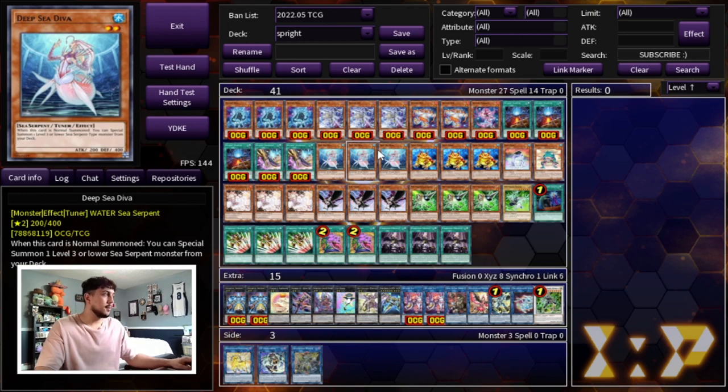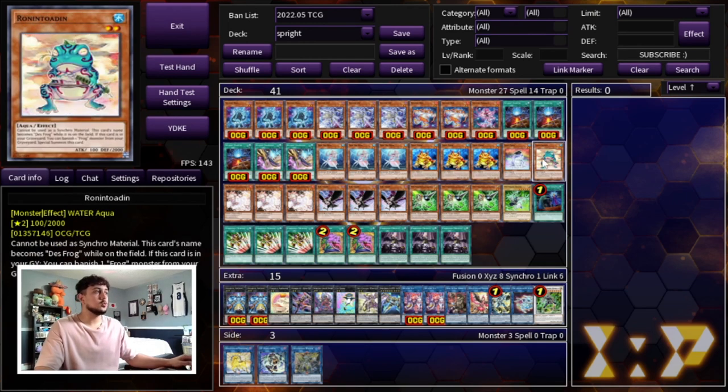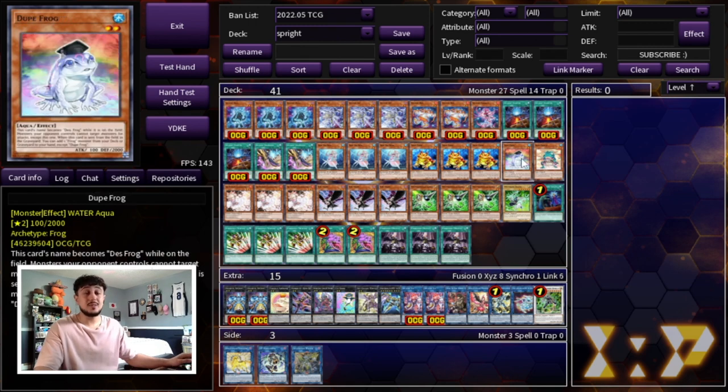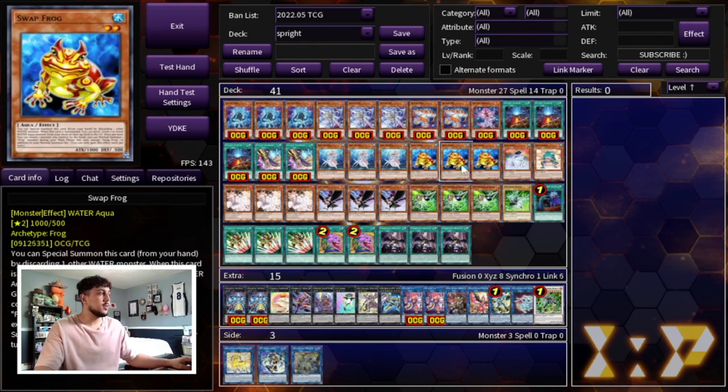We're playing the Frog package, which is just way too strong: three Swap Frog, one Dupe Frog, and one Ronin Toadin. I tried playing two Dupe Frog at one point thinking it could block the opponent, but that never really came up. So one Dupe is perfectly fine — three Swap, one Dupe, one Ronin.